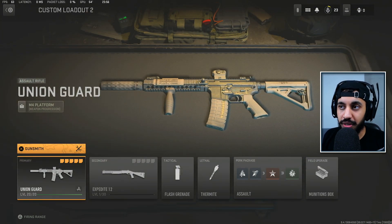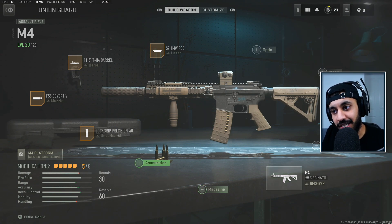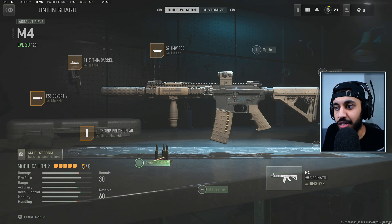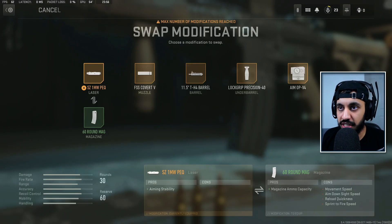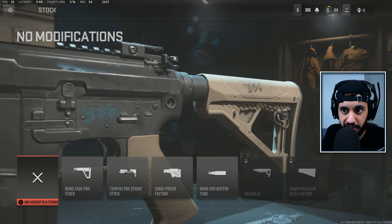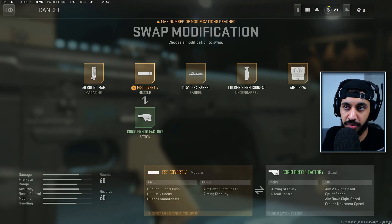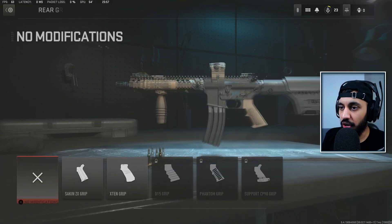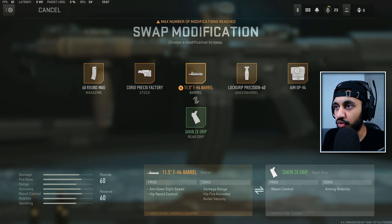Go into the gunsmith and start adding other attachments to this gun. We can go and add a 60-round mag, but it will say to remove one of the existing attachments — so we'll remove the laser. Then we can add a stock since this gun doesn't have one, so we'll add the recoil-controlling stock and remove the suppressor. Then we'll add the recoil-controlling rear grip and remove the barrel.